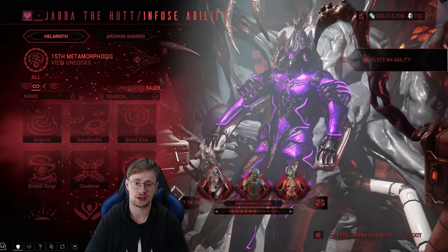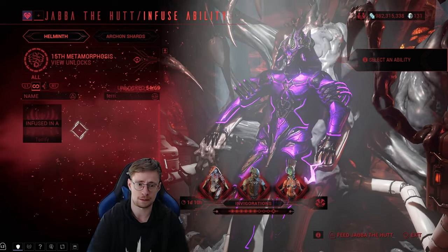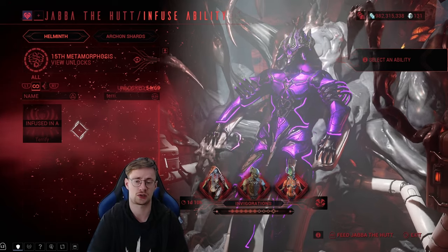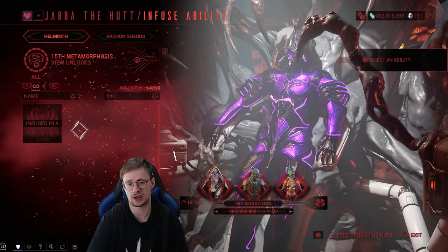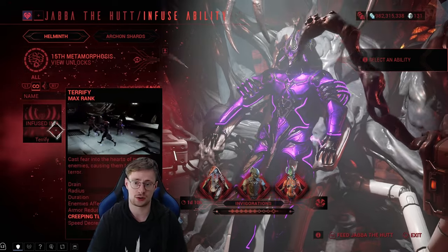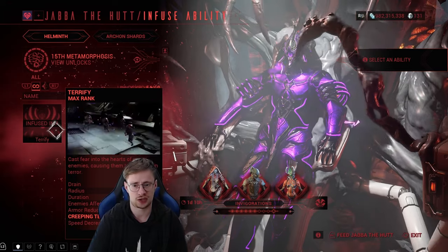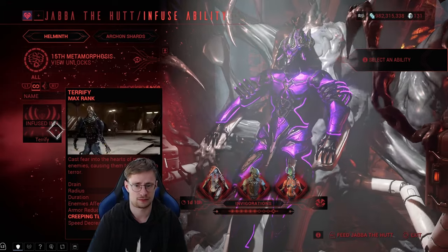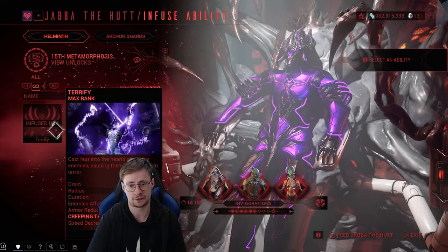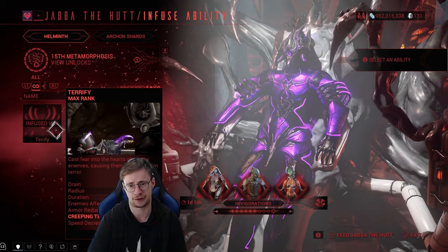I'd like to start things off with the infused Helminth ability of my choice. I've seen a bunch of people using Nourish — don't get me wrong, Nourish is a ridiculously strong ability — however I decided to go for something else. Since I love Nova's crowd control, I decided to use Terrify. With this ability you can not only strip armor depending on your strength, you can also slow enemies down if you're using the augment mod Creeping Terrify.